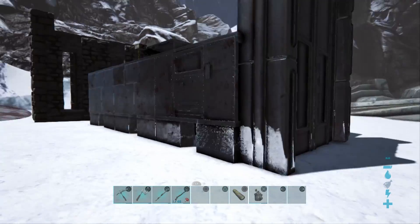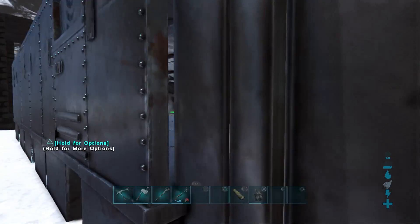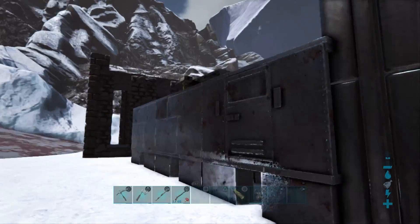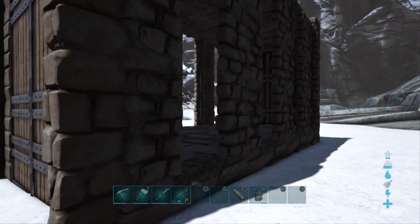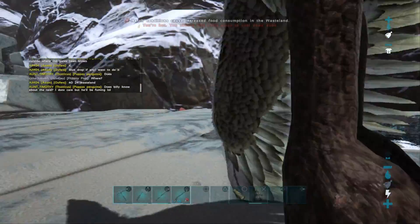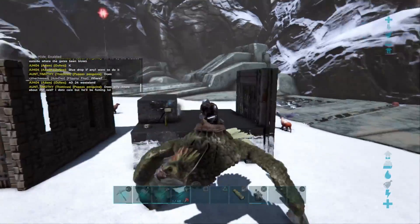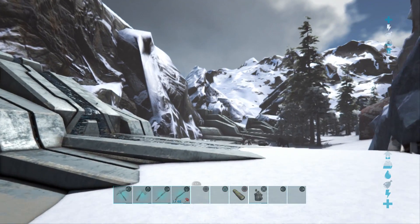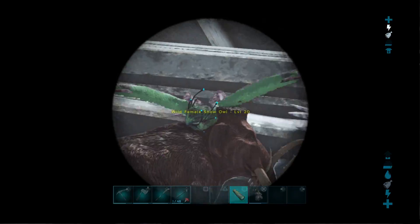We'll show you guys the front of it. So we got the regular dinosaur gate out the front here — it's not snapped perfectly but what can you do. That opens up so when we're ready to take stuff out we can, and the extra air conditioners are up in there. I'd say we're pretty happy with that. It's obviously a little bit dodgy and doesn't look the best, but it's okay. So guys, to finish this off we're going to go hit up a blue drop that's in the area and hopefully get some cool loot out of it.